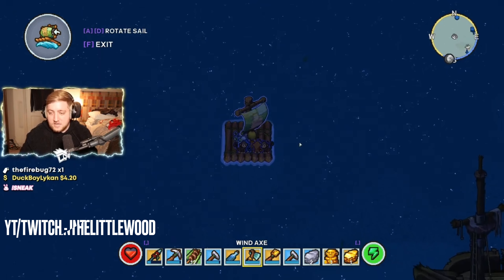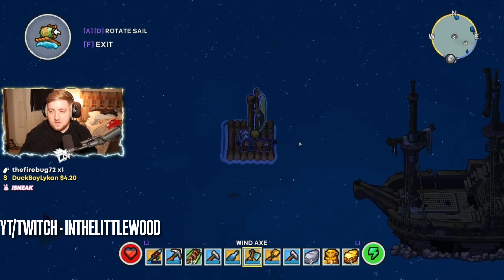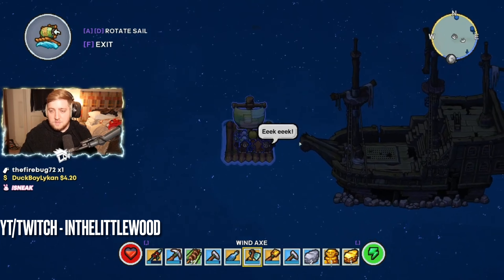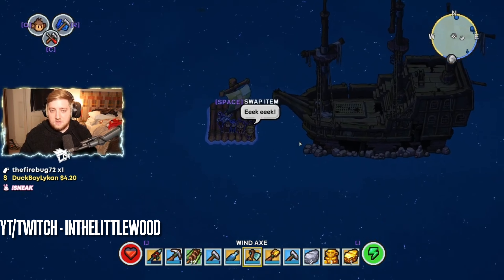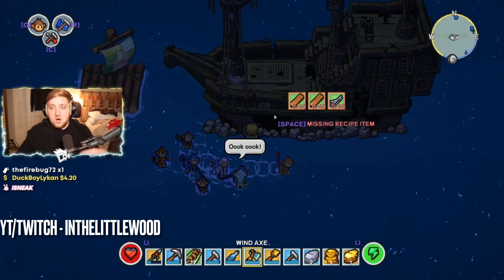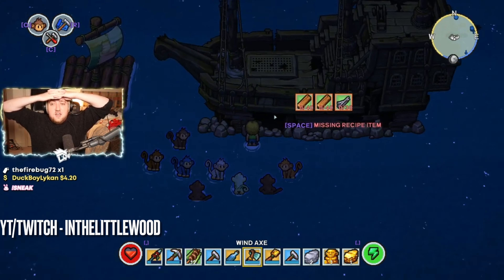Somewhere in the ocean there's a broken ship called the Galleon. It has seven tiers and a final one that requires one item from each labyrinth. This is how you escape and is the way to finish the game. I recommend setting up a teleporter there and bringing some monkeys there, because you're going to be going there a lot if you want to finish the game.